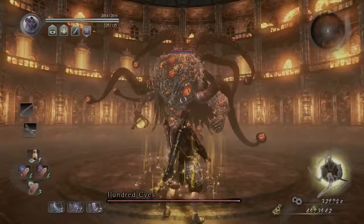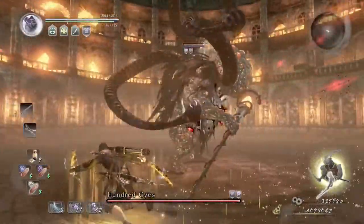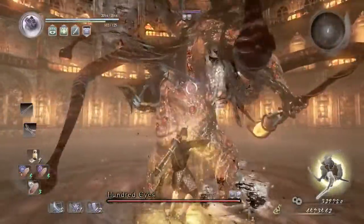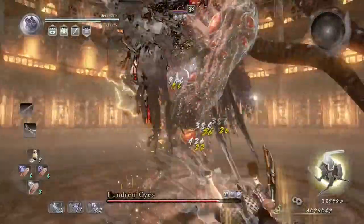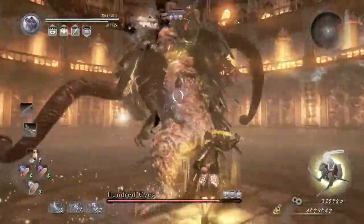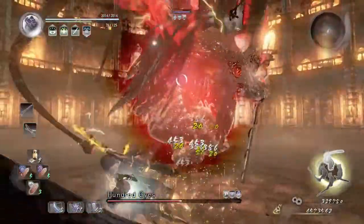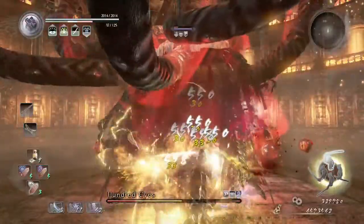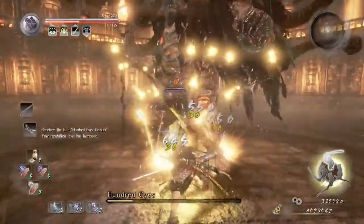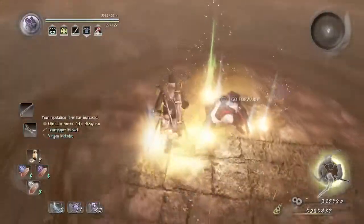As soon as you skip the cutscene, apply Sloth and Weakness. He's going to summon a bunch of shards — just run around him, go behind him, and use Water Slash. He's going to use his staff to try to attack you; again, try to go behind him and use Water Slash. Then he's going to sit down on the ground — dodge back, go forward, and finish him off with a Water Slash. If you've done this correctly, congratulations, you have defeated Thousand Eyes.